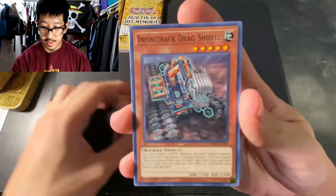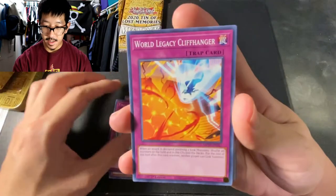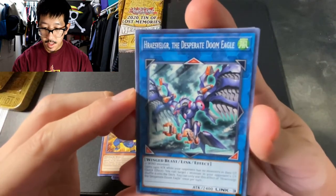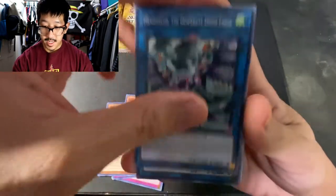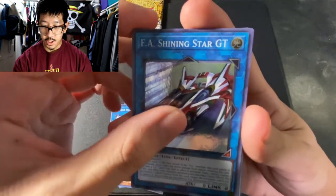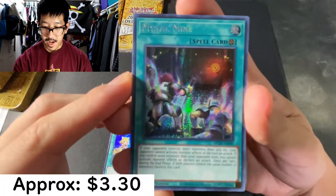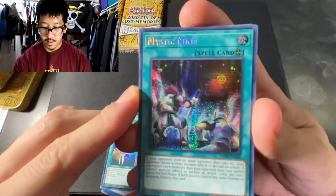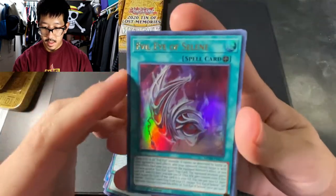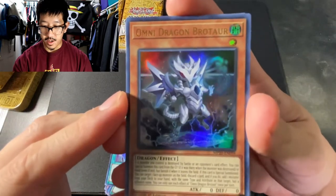So we got Gladiator Beast Vegetary. We need to drag Shovel. We got Time Thief Flyback. World Legacy Cliffhanger. Dino Wrestler Bracho. I'm not even going to attempt to say that one. So we have an F.A. Shining Star GT. Witchcraft of Creation. We have Mystic Mind as the Prismatic Secret Rare. Super dope. We have the Evil Eye of Selene. And we have the Omni Dragon Rotar.